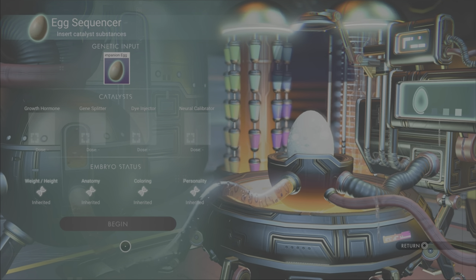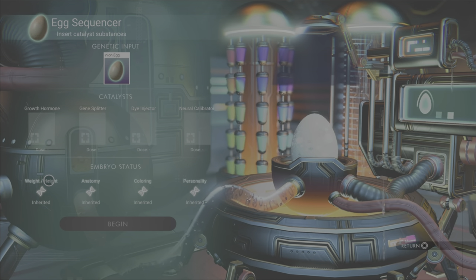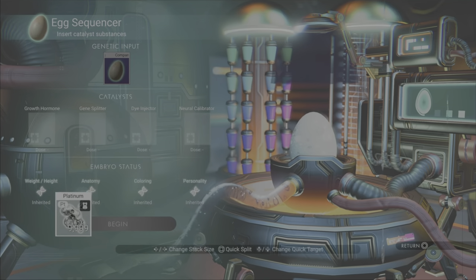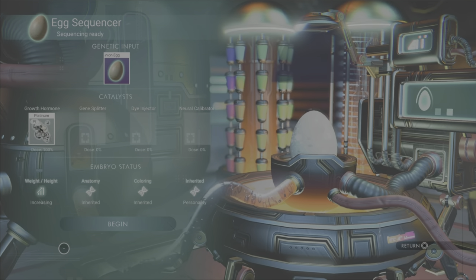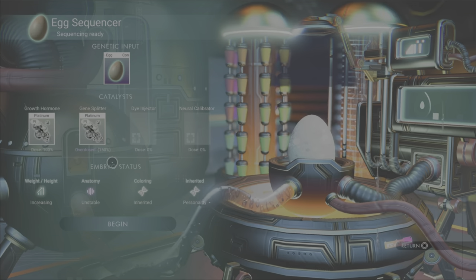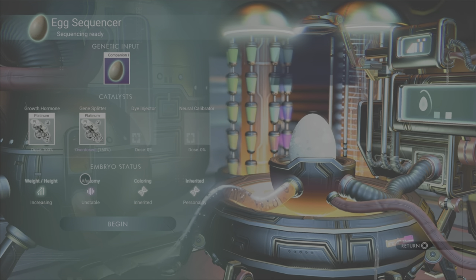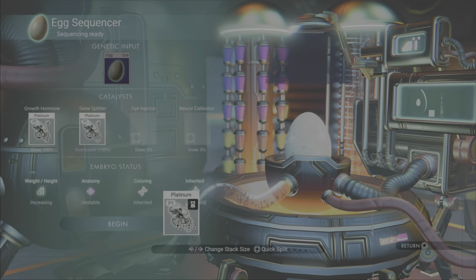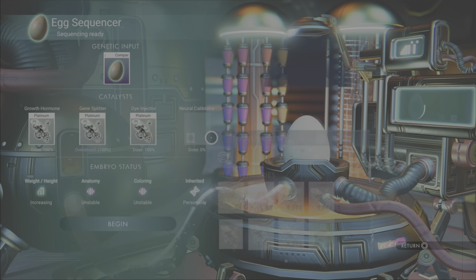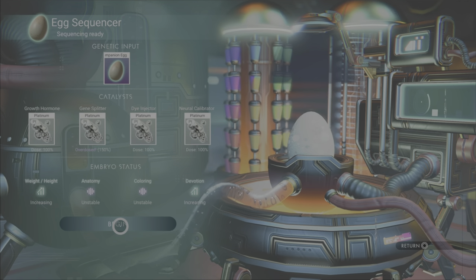We can add stuff to these four different places to change factors about how this creature is going to turn out. With a growth hormone we can add — we'll say some platinum in there — that's going to increase the size; 51 went in there. If we do the gene splitter, let's add platinum to that one — 812, that one overdosed. So what this one does is it affects the anatomy somehow. I'll throw some platinum in here for the dye injector — gives a hundred percent dose. And then neural calibration — that increases the devotion of the creature — and we begin.